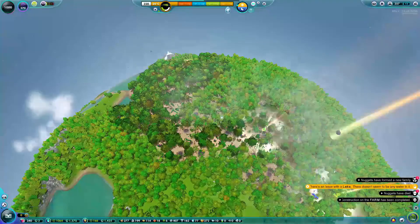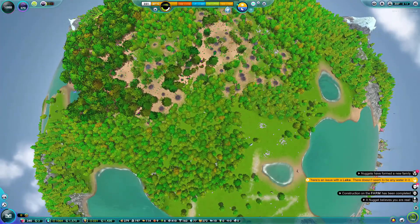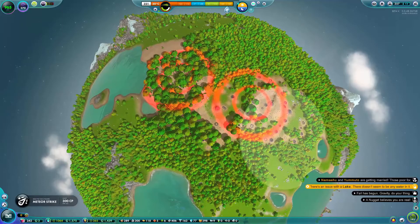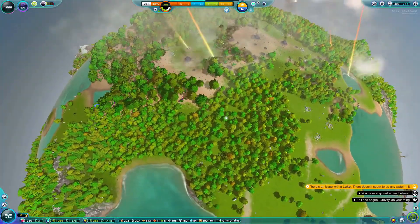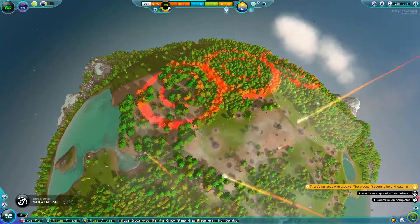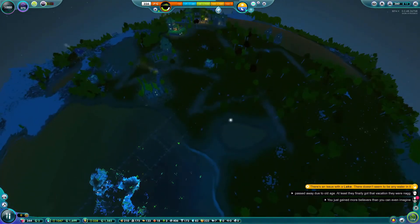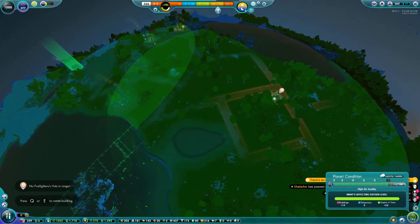I'm going to put one there, one there. Just wait for the lag — it's all right. I think the holes go eventually; let's hope the nuggets don't overreact to the falling leaves this year. Yeah, they do go, it's fine. I'm just trying to clear some space but it's really laggy. I need to build more of these — that's what it is.